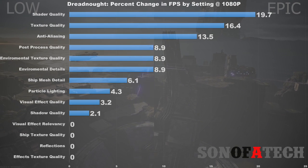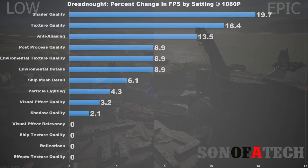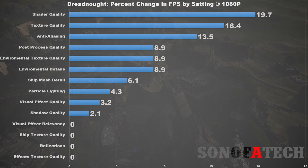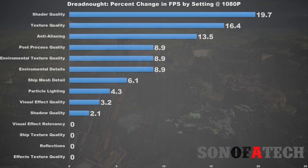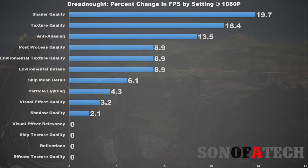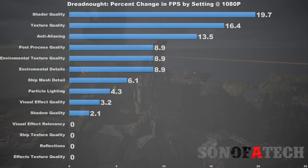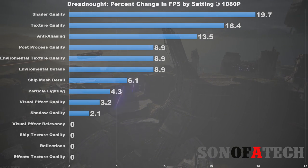The next setting, which is usually pretty typical, is texture quality — just the quality of textures across the entire game. The caveat for this game in particular is that it has individual texture quality settings for ships, the environment, and so on, which you can turn off or down. If you just turn the overall texture quality off, it automatically changes the texture quality of both ships and environment, which is why you see that overall huge boost in FPS — and that's kind of deceptive.